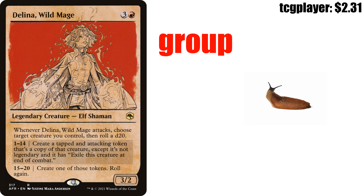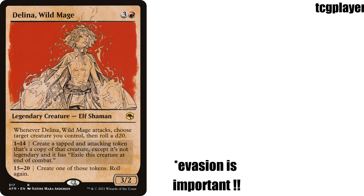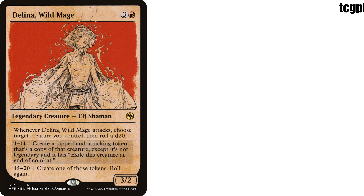We've stuffed the deck with creatures that deal damage to each opponent on ETB. We've got lots of ways to copy them, and lots of ways to get Delina in for damage so we can keep attacking with her. Let's just get into it.